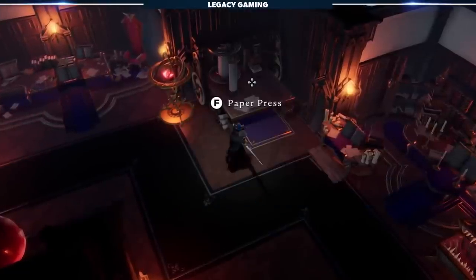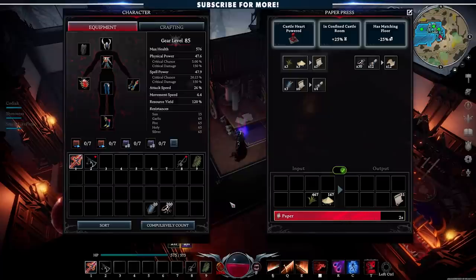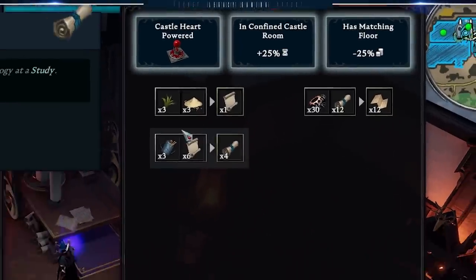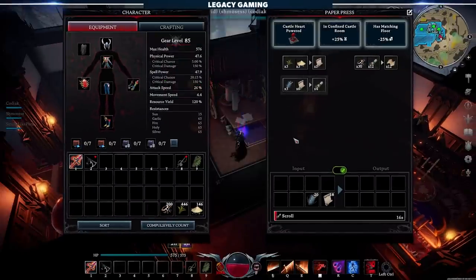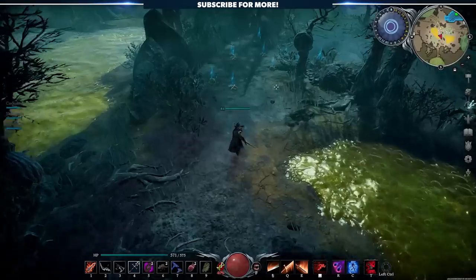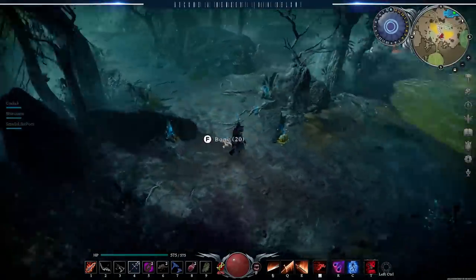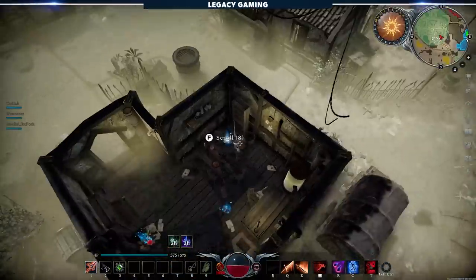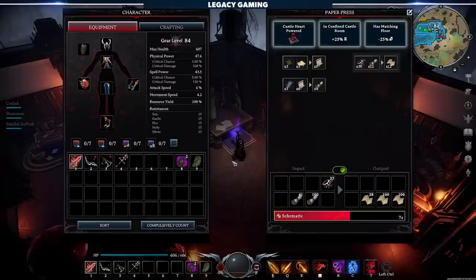One crafting station that was a giant joke before the update was the paper press. It was locked behind a V-Blood unit, its recipe costs were a bit ridiculous, and it was just better killing things and looting chests than to ever actually use the station. That all changes with Gloomrot. The paper press is quite literally the wide-open door into the endgame. Making paper alone is a breeze — just a little fiber and sawdust, and you're off to the races. Scrolls are also super easy to produce, especially if you're looting all the paper and coarse thread you come across during your farming. The real game-changer, though, is schematics. The requirements for schematics are quite literally scrolls and text scraps, both of which you find in ridiculous abundance in the new Gloomrot zone. You can just walk into an area littered in mutant grease and scraps, and every town and point of interest in Gloomrot is home to a large amount of containers and resource nodes. Slap all of this into your paper press and you'll be churning out so many schematics you won't know what to do with them all.